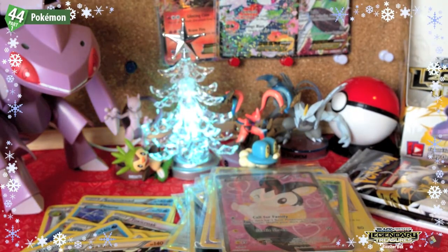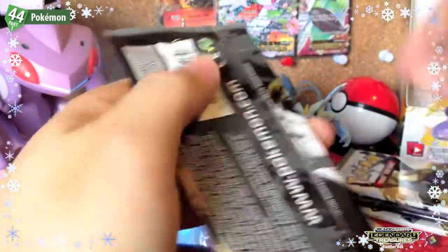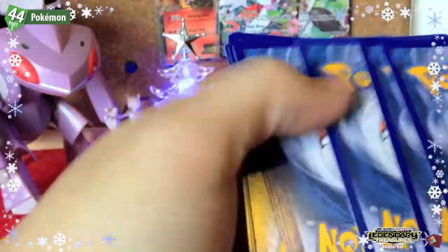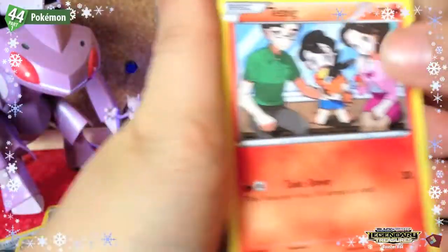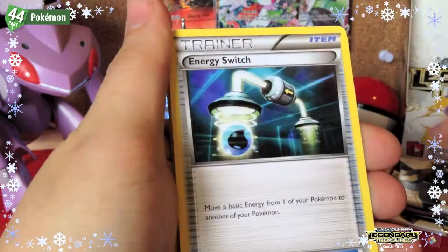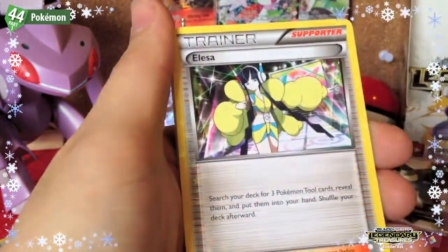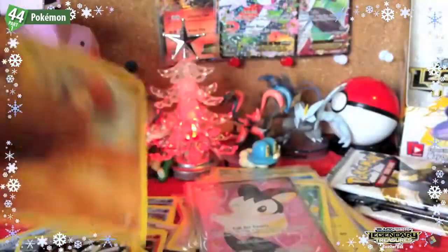I thought I was prepared but I was not. On to the fourth-to-last pack: Tepig, Ralts, Minccino, Gothitelle, Gothita, Dratini, Piplup, Elesa — a Rayquaza holo and a Metal Coat rare.